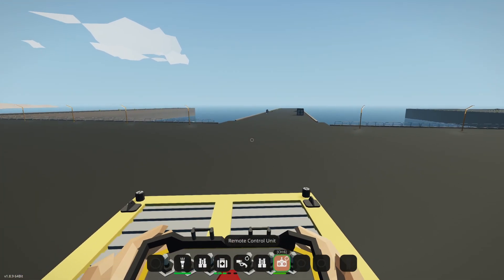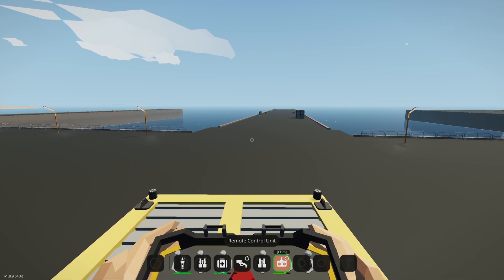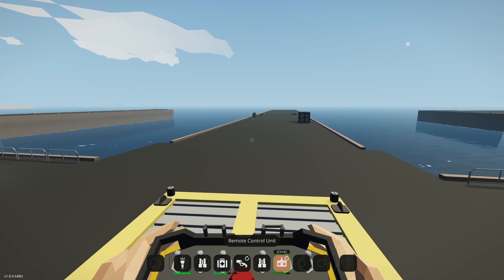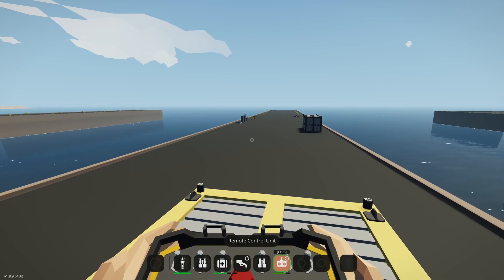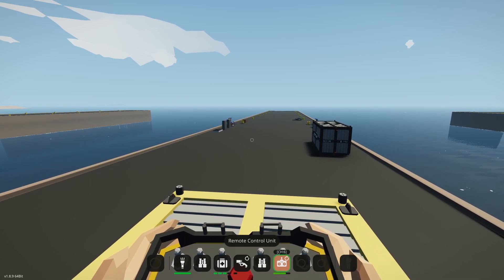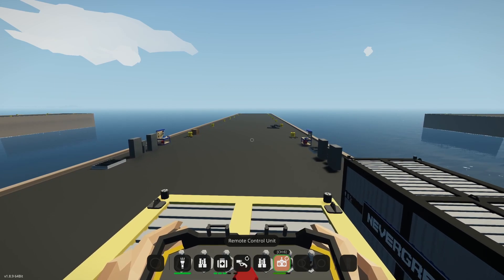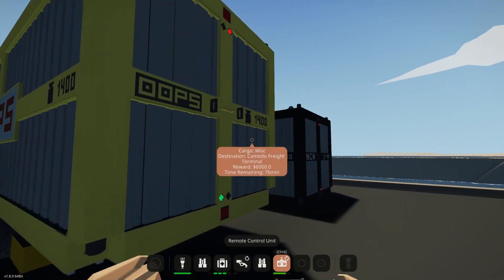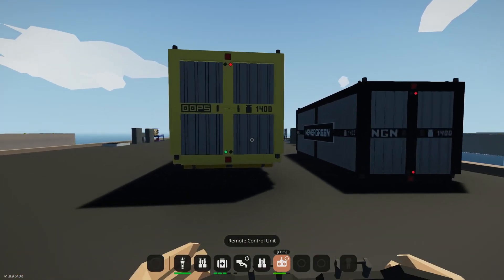Arriving here with the next container. We'll dump this one off right next to the other one — Triton's crane can handle these from quite a distance. I want to double-stack these; I can hold up to 5. I'm going to put this one snuggled up right next to the other one so I can lift it. I'll leave at least a 2-gap — that will prevent the tops from grabbing each other and causing physics problems.